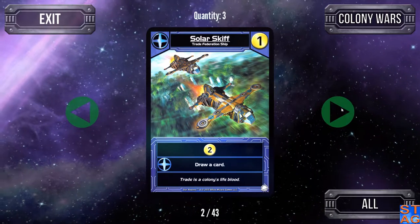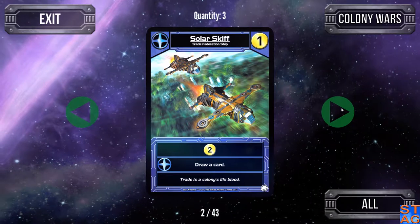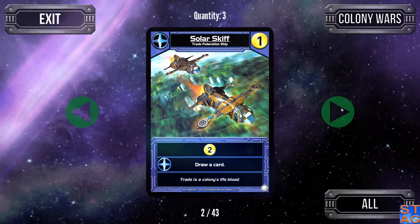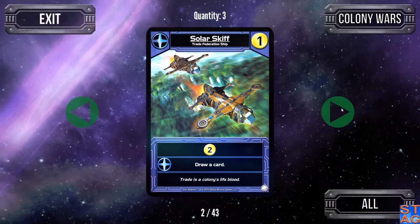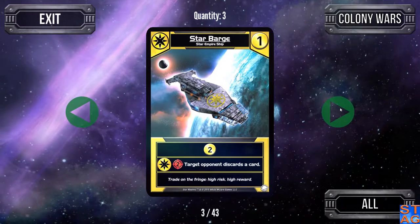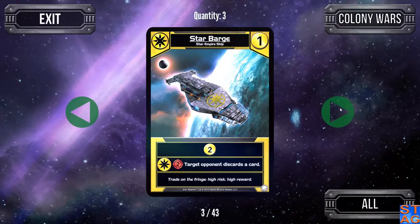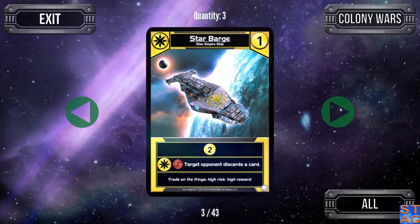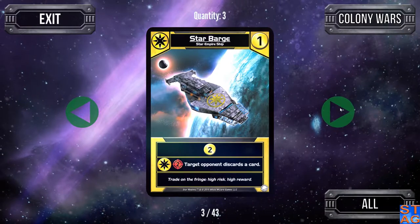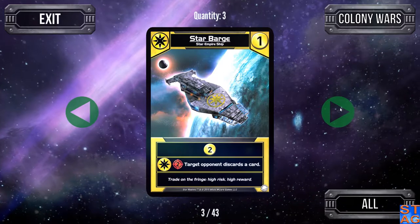The Solar Skiff is a Trade Federation card that costs one — three of them in the deck. I really enjoy this one, mainly because it gives you two trade every time it comes out, and gives you the ability to draw a card when another Trade Federation card is in play. The Star Barge of the Star Empire is very similar to the Battle Bot and the Solar Skiff — three of them in the Colony Wars deck. Gives you two trade, and I like this one quite a bit.